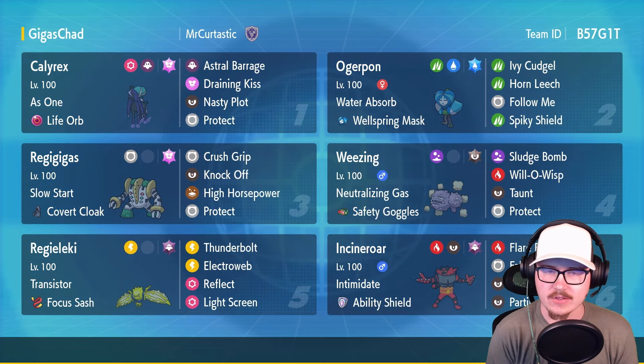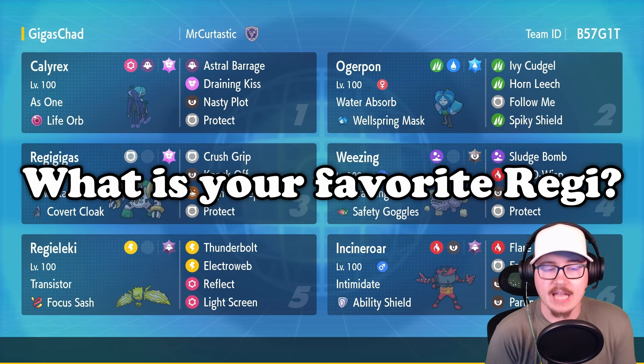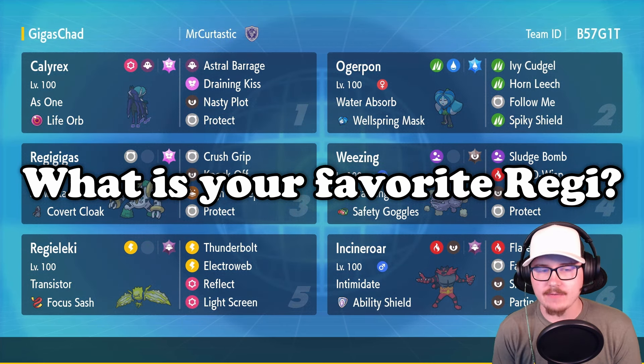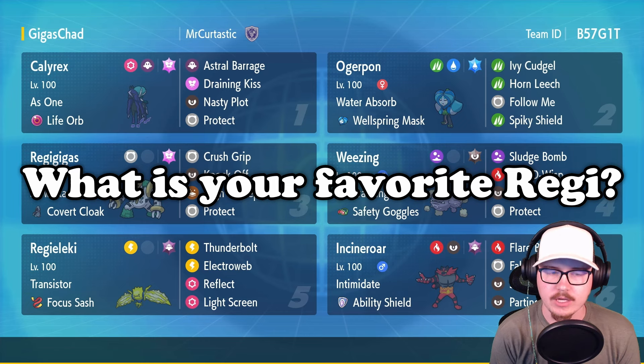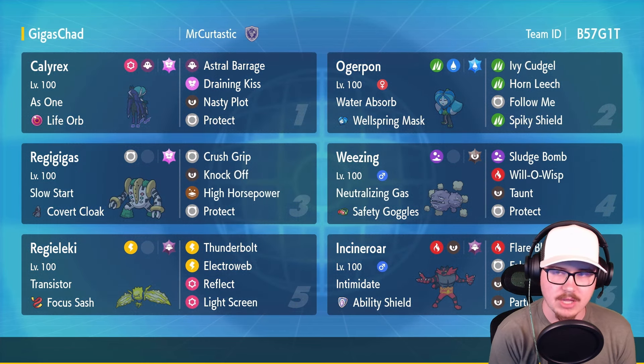We also have Regieleki and Ogerpon to kind of round things out. This just looks like a spicy team and I'm keen to see what we can do with it. Let me know in the comments below what your favorite Reggie is. We got two on this team - I would say my favorite is probably Reggie Drago. I really like the dragon skull design. Let's get into some battles!